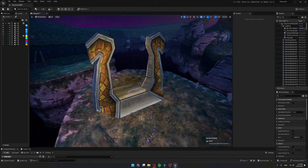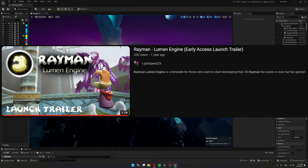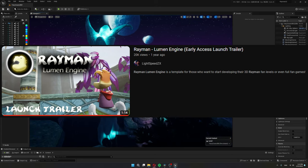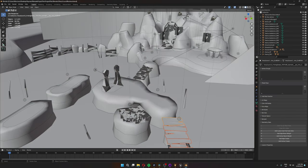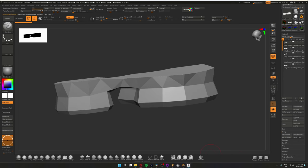Luckily, somebody already ported all the game models into Unreal Engine. If you haven't heard of Lumen Engine, go check it out. So I took the scenes from Lumen Engine and imported them into Blender, then took the island into ZBrush to have it as a base for sculpting.